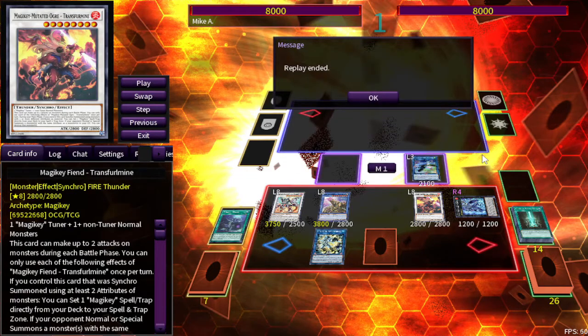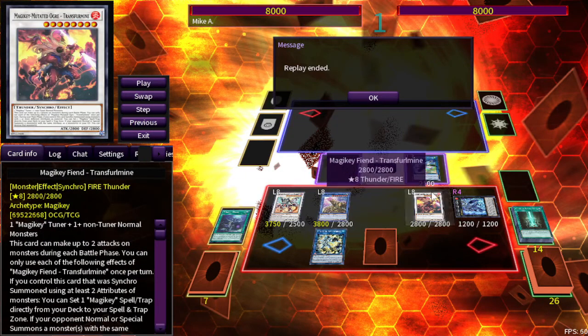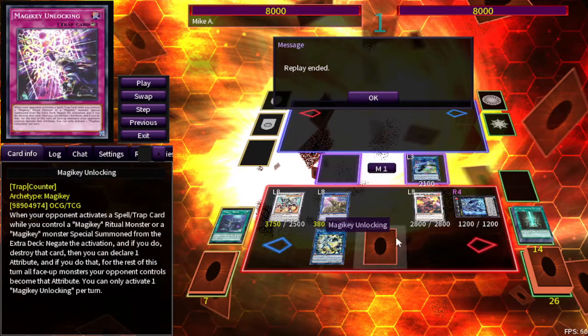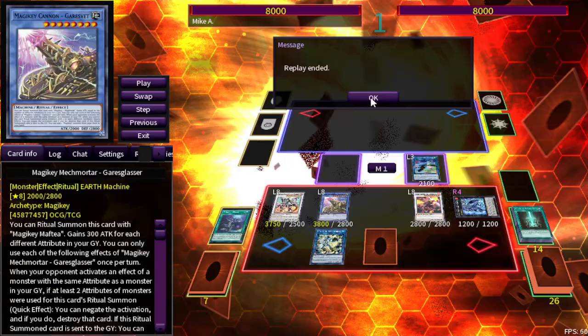And that's essentially the second combo — that's what happens when you open the absolute beast of a board. Most of the time I would say people aren't going to crack this board. You have a lot of negates, and then you've got the Magic Key Unlocking to stop Forbidden Droplets and Dark Ruler No More. Your opponent is pretty much scooping. You've got every single attribute covered, so the Synchro is fully live and the Ritual is fully live.